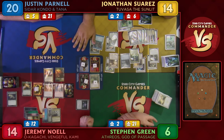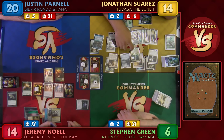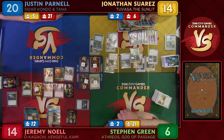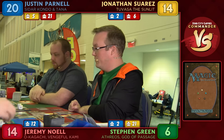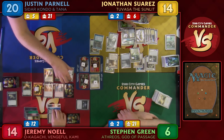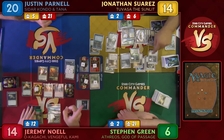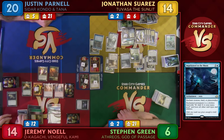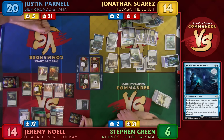Jeremy attacks — his creature is a 2/4/6/8/10 power unblockable threat. John prevents all that damage and places 22-plus counters on a land — now a land with 22 plus-one-plus-one counters. John at 14 life. Jeremy just ramped John's land. Final life total update: John 14.